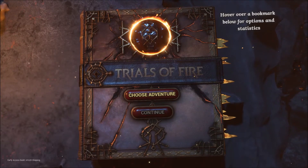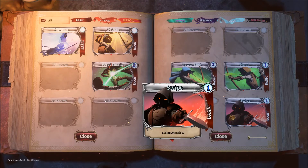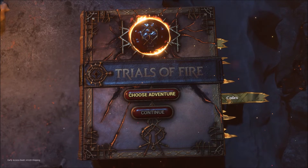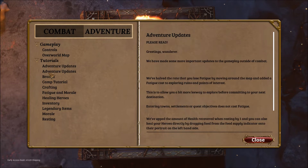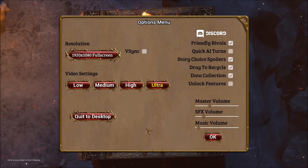Hey folks, this is Vint with Dad Gaming Addiction, and today we're going to quickly check out Trials of Fire. This is a game you can find on Steam's early access program for about 16 bucks. I stress early access — that means the game is still under development, and everything you're about to see here is subject to change. I know what you're thinking: another deck-building roguelite. This is a really good one. I cover a lot of these and I'm kind of biased, but this one does some similar things and some different things. Let's run through everything I've experienced so far.